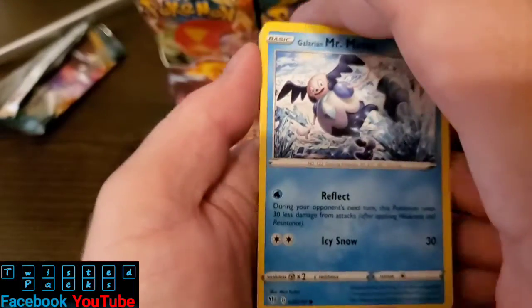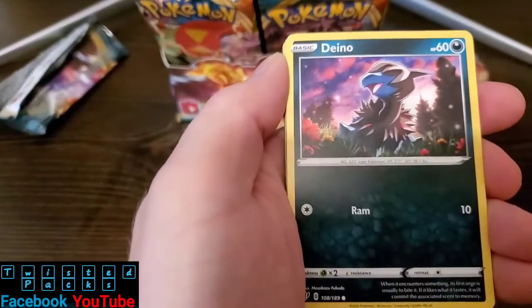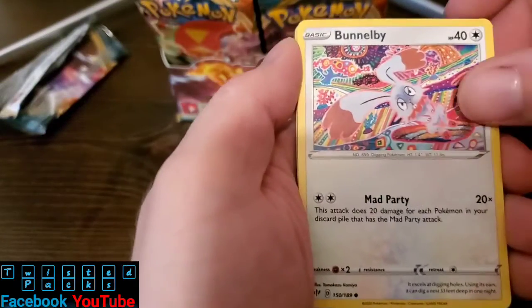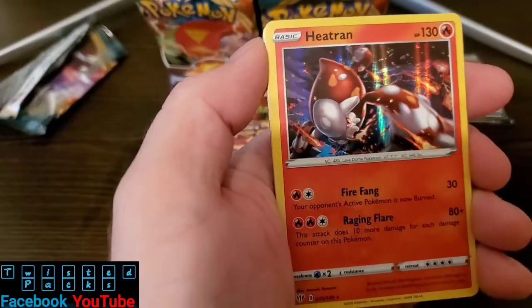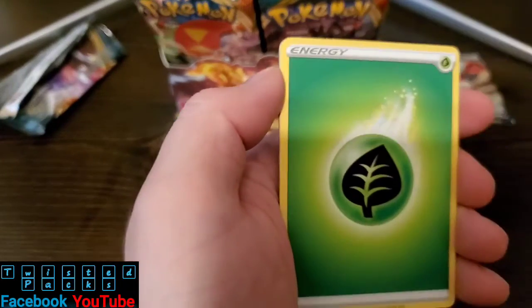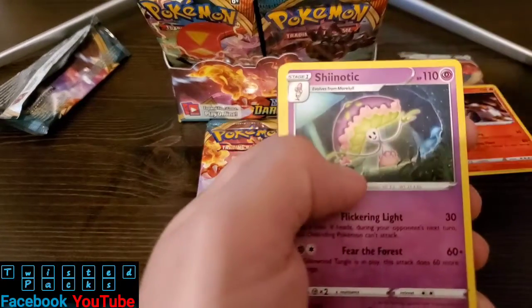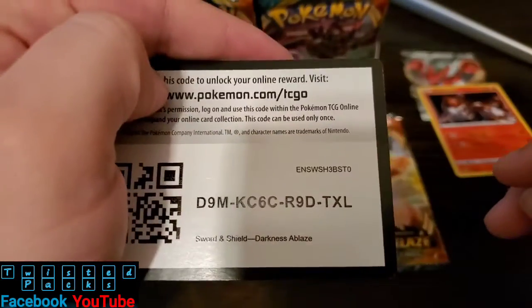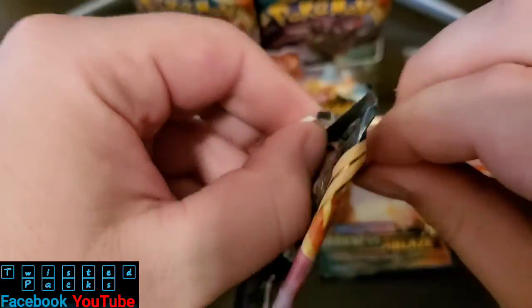I wanted to order one of these boxes — I have never ordered a box before, this is my first time. Maybe ordering online isn't the best. I ordered it from Amazon. Let's just see what we get out of the whole thing. Heatran — really sweet card. Put that one at the back. Energy, Vanillish, Shenotic. Eiscue — I don't know why I can't say his name, every time it comes up I have a problem. My brain freezes or something.